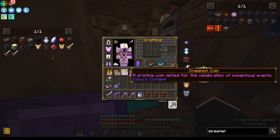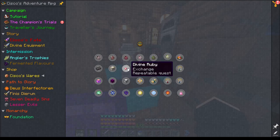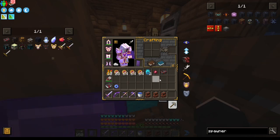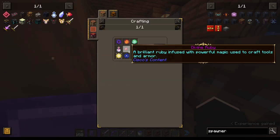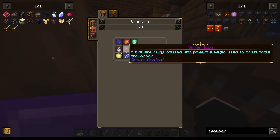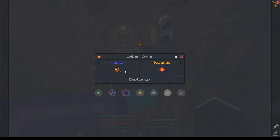We also have a bunch more champion coins, so while we're here we might as well figure out what we need to make the radiant rubies. We're going to need a bunch — we need all the cores, a nether star, and dragon's breath.